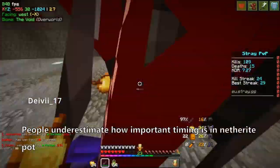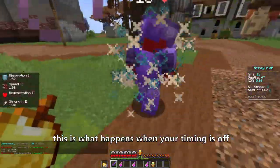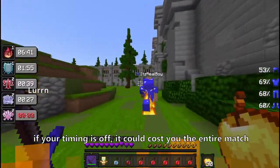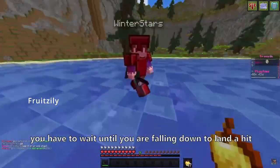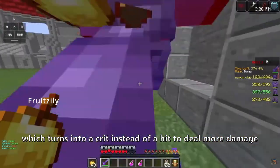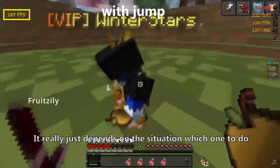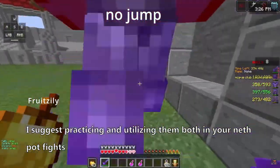Second, let's talk about timing. People underestimate how important timing is in Netherite Pot. In this clip, this is what happens when your timing is off — you literally cannot do anything to the other player; they will just keep critting you. Even if you have great aim, if your timing is off it could cost you the entire match. Basically, whenever you are in the air getting knocked up, you have to wait until you are falling down to land a hit, which turns into a crit to deal more damage — this is called a punish crit. There are two types: one is when you jump, and the other is when you don't jump. It depends on the situation which one to do.